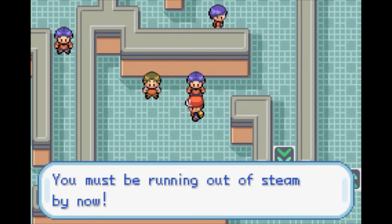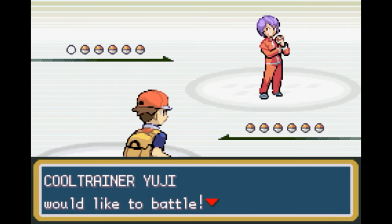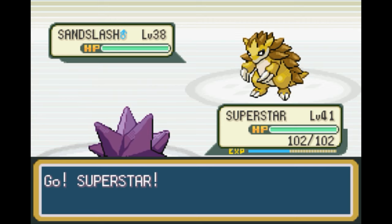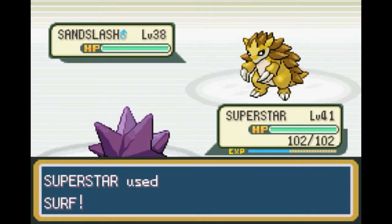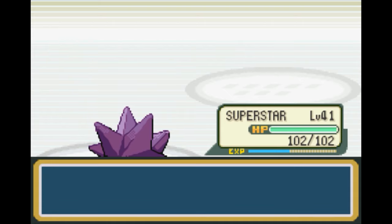He must be running out of steam by now. Apparently I went the wrong way, but whatever. Let's just try to get all these guys out of the way. Cool Trainer Yuji would like to battle. Cool trainers typically have a decent variety of Pokémon on their teams. We'll be finding them in the penultimate dungeon before the final boss, which will be really helpful for experience, because they have good levels and type variety usually. But here, I think they're mostly going to stick to the ground and occasional rock types.